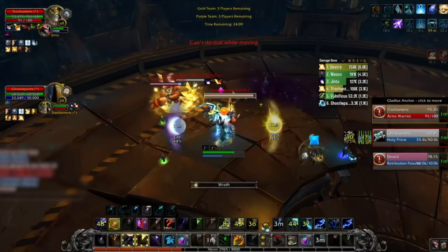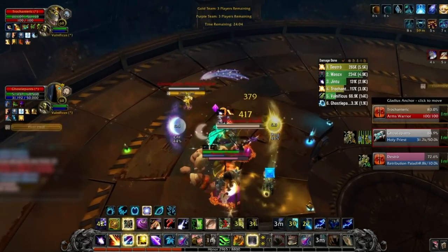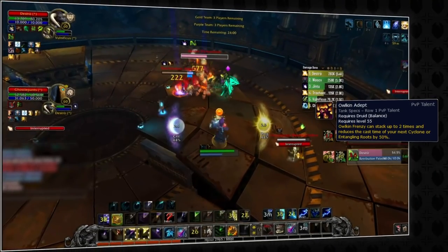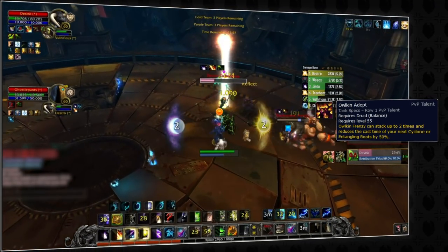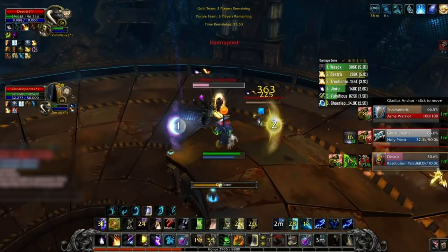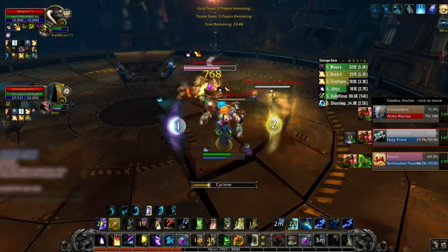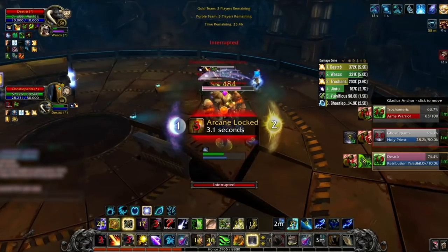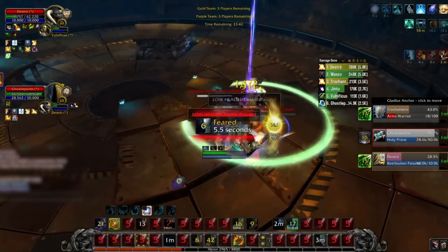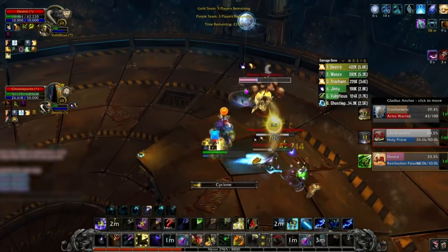In this first example, we'll look at a scenario where a Druid doesn't chain Cyclones, resulting in loss of pressure. Our Boomkin hits an amazing clone onto the Priest, made easy due to Auken Adept. However, since we didn't chain it into another clone straight away, the following Cyclone gets faded. Starting a CC chain is the hardest part since the CC target can use various methods of avoiding it. Continuing a chain is easy since the CC'd target can't avoid it — they're already CC'd.